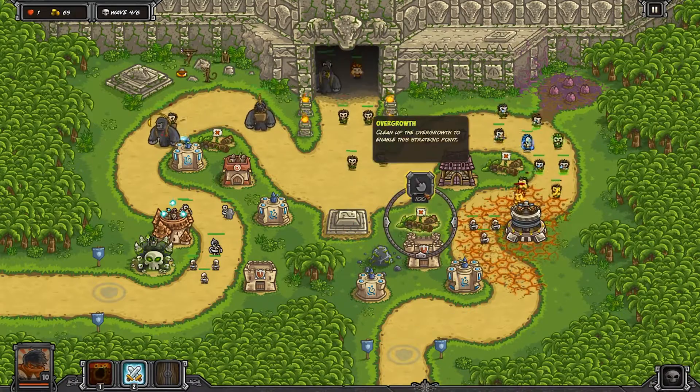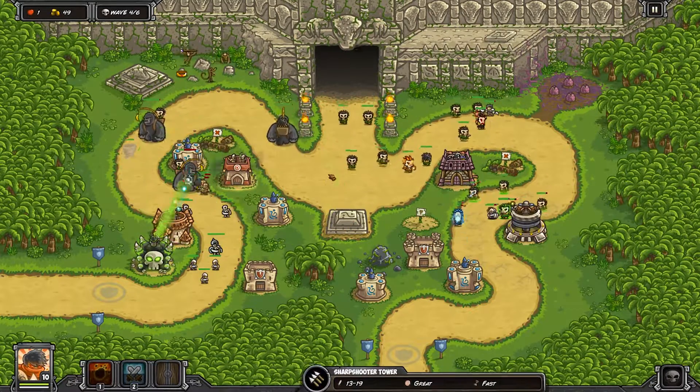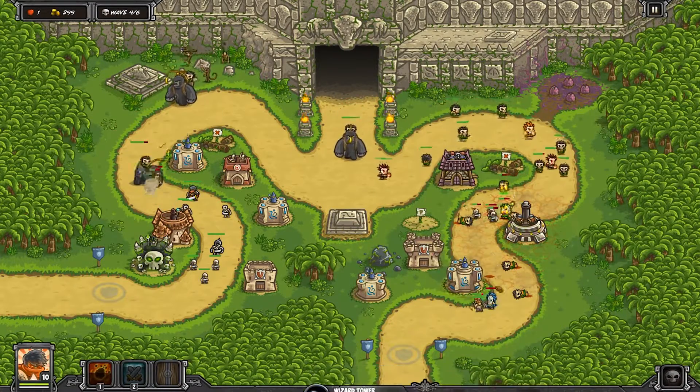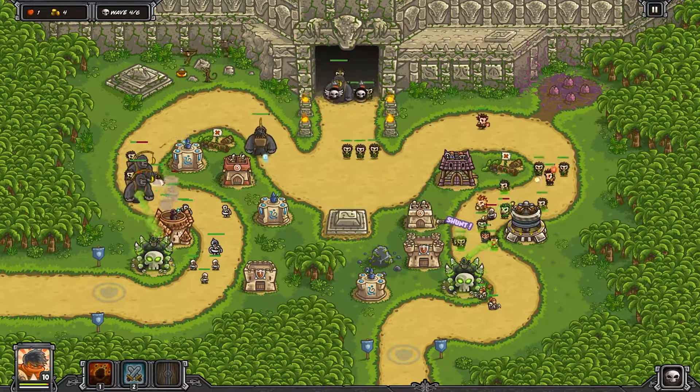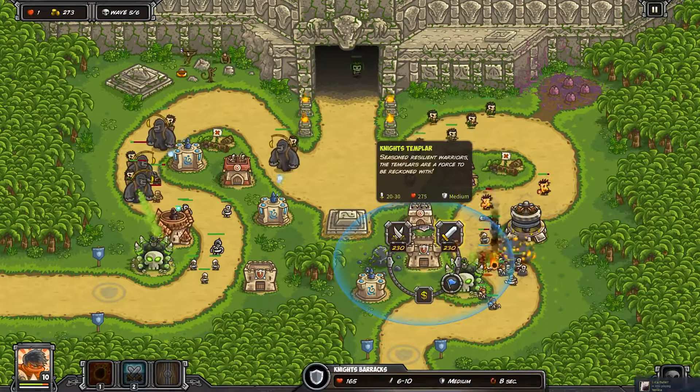You have to do a lot of micro-ing through barracks and whatnot, but we managed to get it. My hero is chilling out on the left hand side helping keep those gorillas in check. And then we get a necromancer tower on the bottom right hand side at wave four.